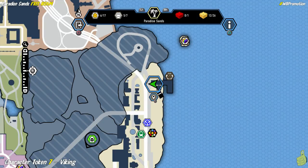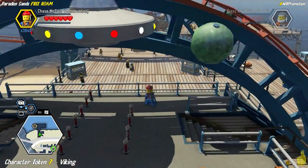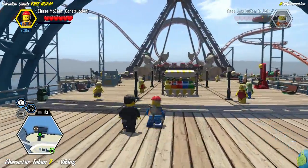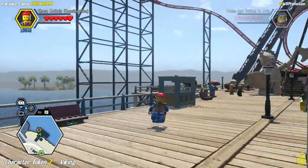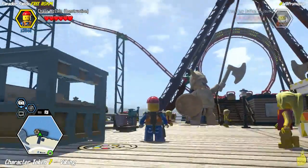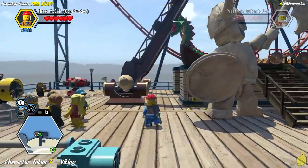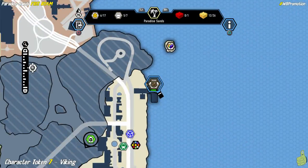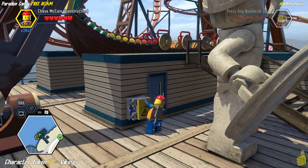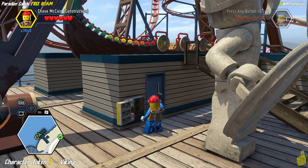We have officially completed the roundabout on the Orion's Rockets roller coaster, which would have given us a character token had we not already collected it in the time trial earlier. Next up, we've got another ride. Look at that — the green one that we were just on is somehow upside down now! I thought about trying to ride on it to see how it works, but that's too weird. It flipped back up — craziness.